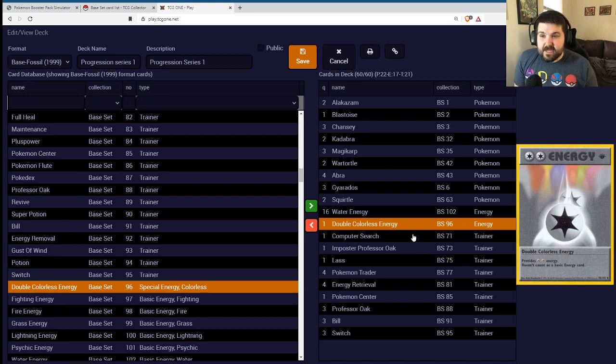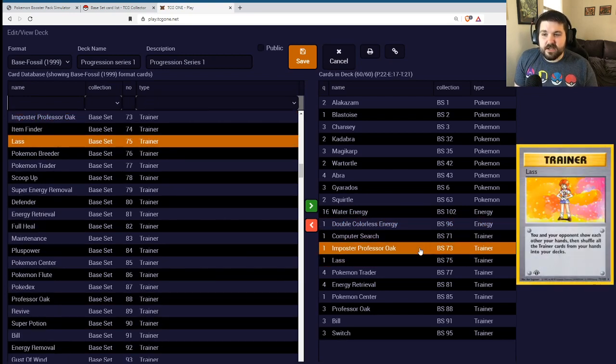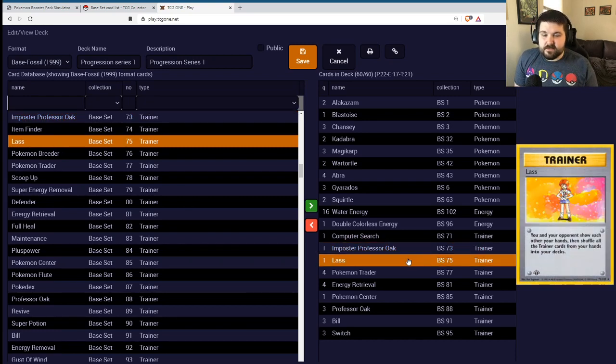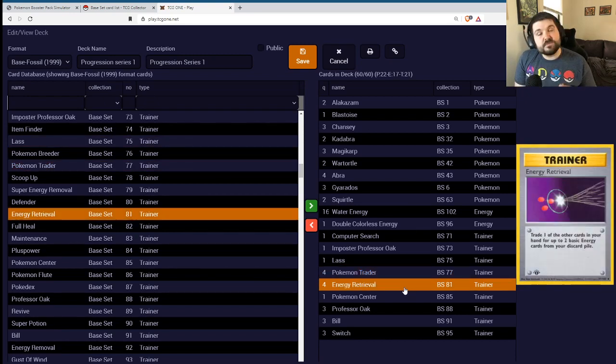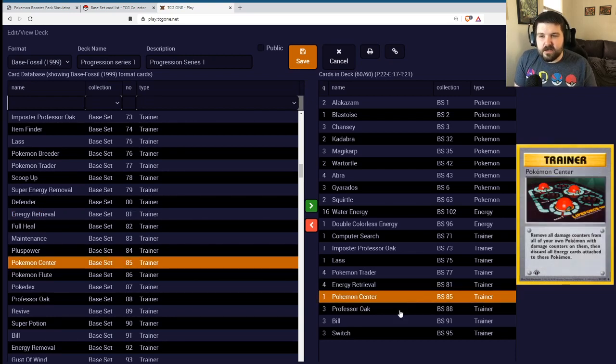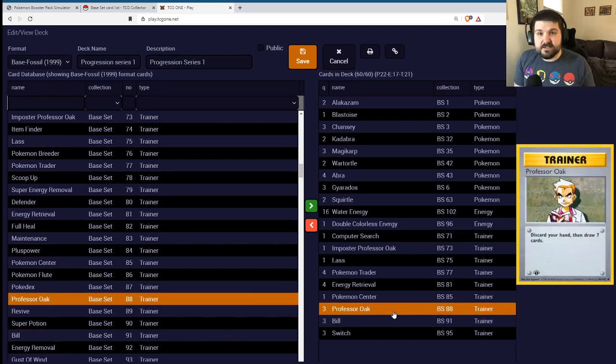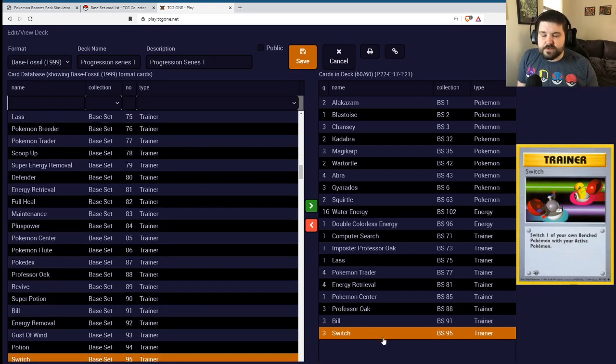We're not winning the quick game — we are an absurd setup deck. As such, we're not playing a lot of Disruption. We are playing one Impostor Oak and one Lass as Disruption, so the Impostor Oak will let us maybe mill him for seven cards to see if we can get Swedish to deck out. Lass is a must in most of these decks. Four Pokemon Trader will help us set up the amazing amount of Pokemon we're playing. Four Energy Retrieval will help us get through the slog of Disruption. We are playing three of each Trainer supporter. We don't play Pokemon Breeder to skip evolutions, so we have to make sure we drop both our Stage One and our Stage Two — and then three Switch just to get around the board.